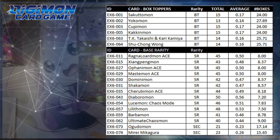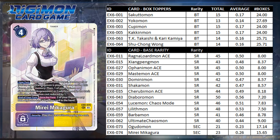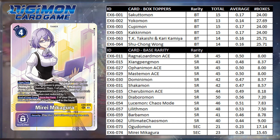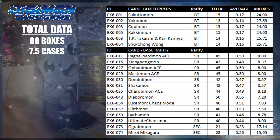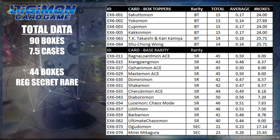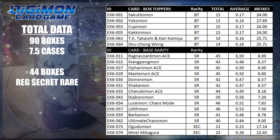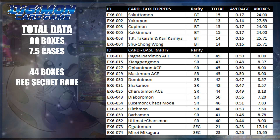Secret rare-wise, I saw an even split between Ogudomon and Mirei Mikagura. With the other data, it got slightly skewed more towards Mirei, and if you're looking to open your own playset, you're looking at a minimum of 18 boxes. Generally, out of the 90 boxes, 44 of them had the extra secret rare hit, indicating a fairly close 50% chance to get a secret. So when you head to a store, there's a 50% chance that a box on the shelf will have a secret rare.